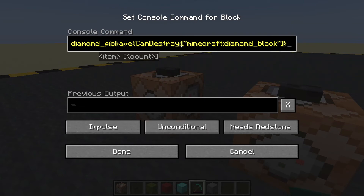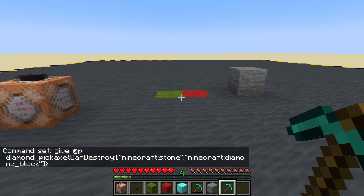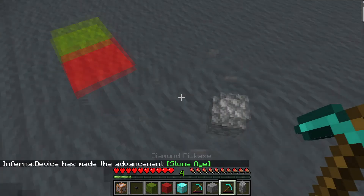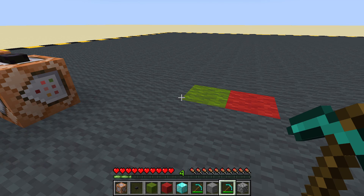It's quite a simple command really. And if you wanted it to be able to destroy something else, in the list inside the square brackets, add a couple of speech marks and a comma, and put in minecraft:stone. Now we've got a pickaxe which can destroy diamond blocks and stone. So if we're back in adventure — this pickaxe we can't use, this one we can. That is how you use the CanPlaceOn rule and the CanDestroy rule, which only work if your map is set to adventure mode.